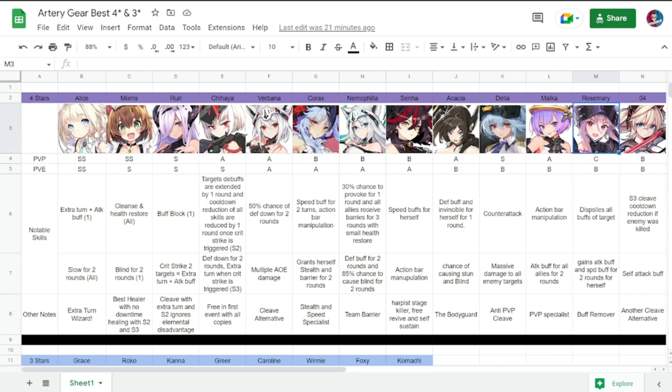Moving on to the last two four-stars. First is Rosemary — PvP C, PvE B. She dispels all buffs of a target and grants herself attack buff and speed buff for two rounds. Her specialty is buff removal.